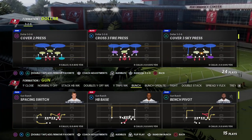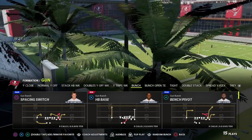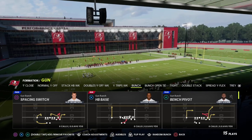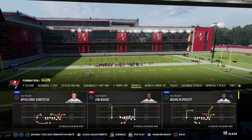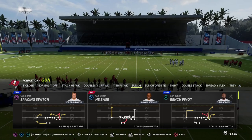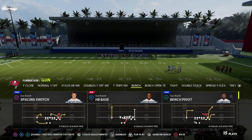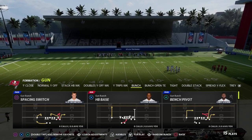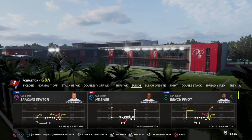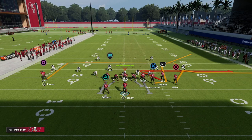We're going to be showing you how to beat the Cover 3 defense. My favorite way to beat Cover 3 zone is essentially a basic level flood concept where we're going to flood the Cover 3 to the sidelines and then have backside routes as our checkdowns. My favorite play to teach this from is the play Bench Pivot, and we're going to show it out of the Washington Football Team's offensive playbook. This is a great play in Madden 23 as well.